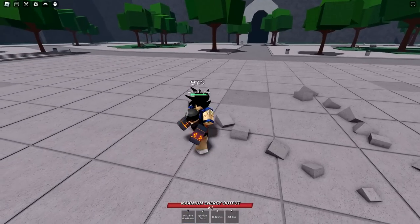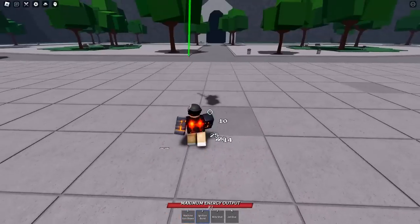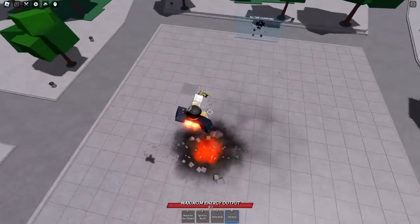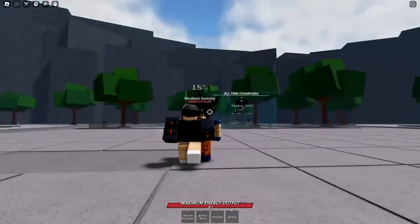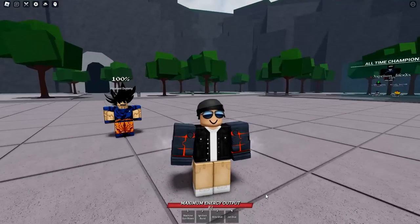Alright, so this first combo is just going to be M1, M1, M1, uppercut, catch them on the way down with machine gun blows, hit them with an ignition burst, blitz shot, and then jet dive down to finish it off. You can replay that in slow motion if you want to figure out the moves in more detail. That combo is almost unencounterable if you do it right.